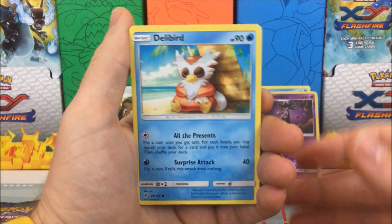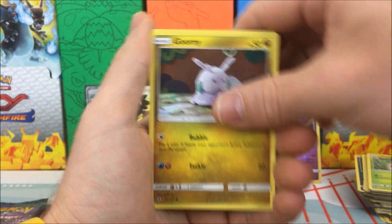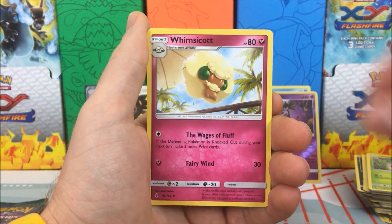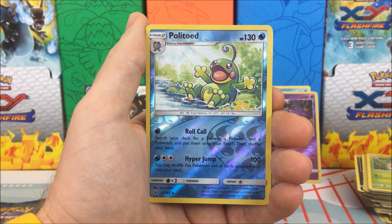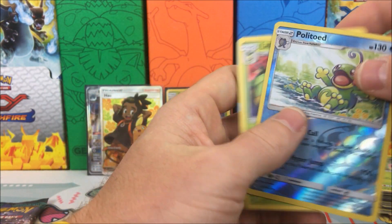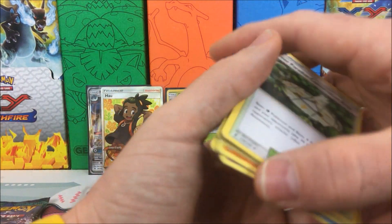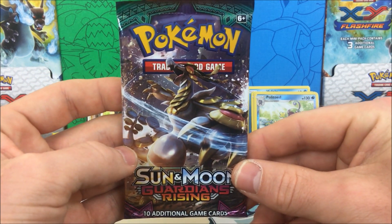We have a Delibird, Mudbray, Slowpoke, Goomy, Rockruff, Fairy Energy, Bewear, Whimsicott, Aether Paradise Conservation Area. We have a Politoed reverse holo rare and a Lilligant regular rare — so another reverse rare. I wonder if they got their ratios mixed up with this set, because it gives a ton of reverse rares.